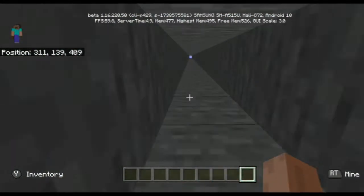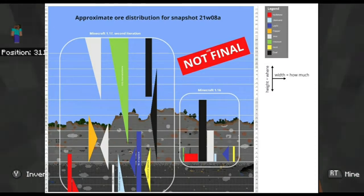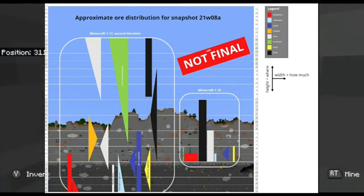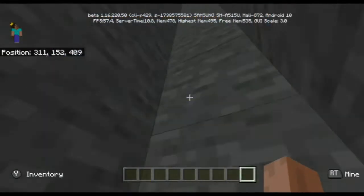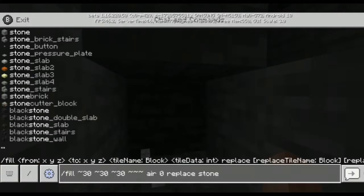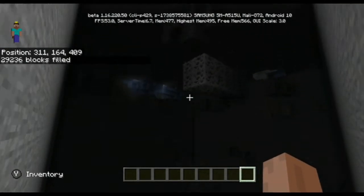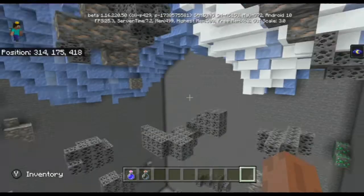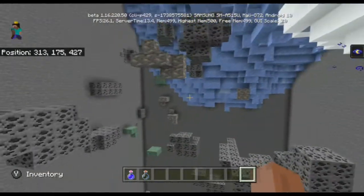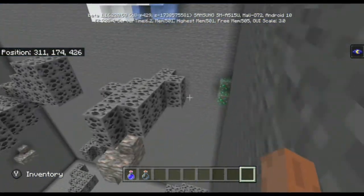Alongside that, the ore distribution inside these mountains is meant to change. This graph on screen is the most up-to-date we have so far, and you can see that emeralds are supposed to be basically everywhere inside this biome, along with some iron and some coal every now and then. But if we destroy all the stone using the slash fill command, we can see that things might not look exactly as the chart suggests — there seems to be a lot more coal generating here than emerald, even though in that chart emerald should be the main ore inside this biome.